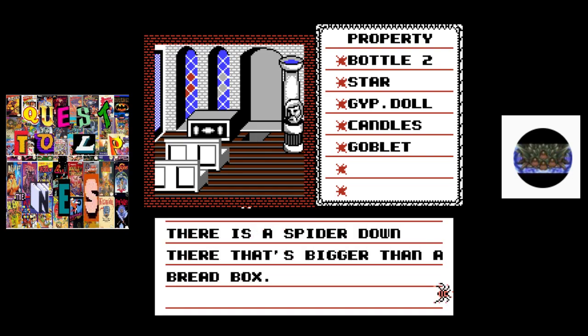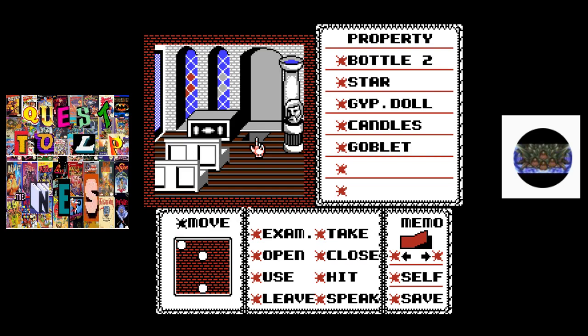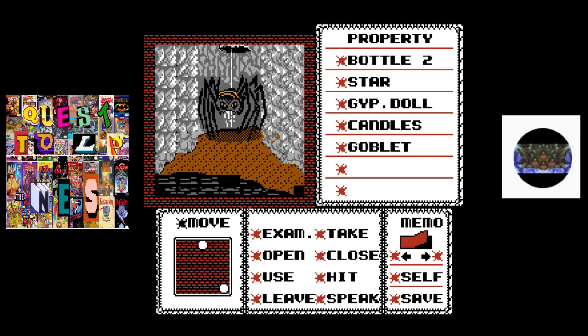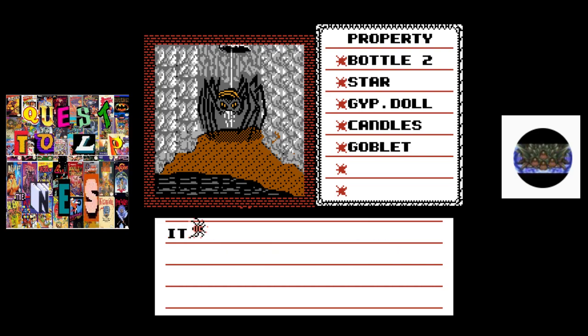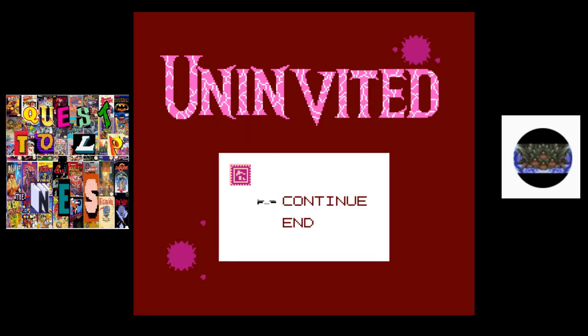It's bigger than a bread box — that's not that big. Is it bad news? I think maybe there's treasure and you're just trying to keep me away from it. There's a giant spider — what do you know, it's a giant spider. It crushes your tiny body in its large, powerful jaws. I love the way the game says that. So there really was no treasure.